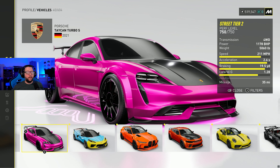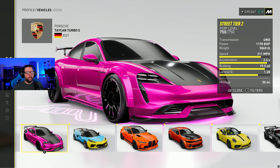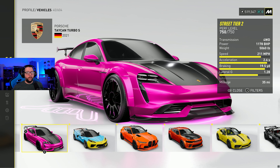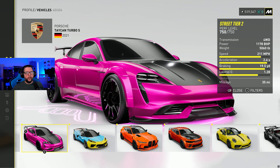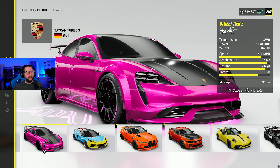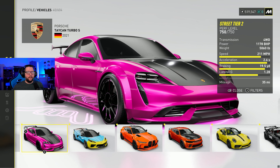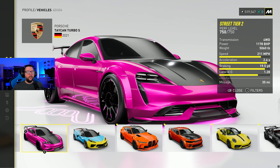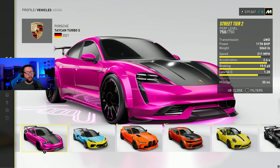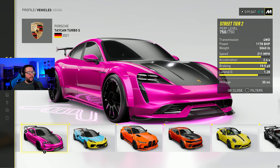Let's get into this Taycan. First, let's take a look at the stats. It's got a 211 mile per hour top speed, which is really not that good for Street Tier 2 — I've seen other cars get above 230. But this car has incredible acceleration, 2.6 seconds 0-60. It has decent braking but it is a heavier car, so it's got a 19.5 distance for braking. Lateral G's are 1.28, which is actually pretty good — this one handles very, very well.